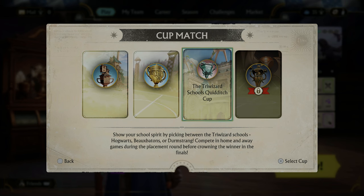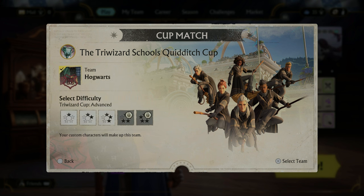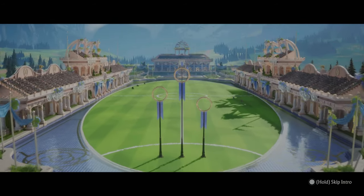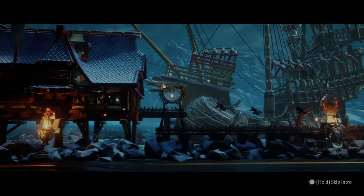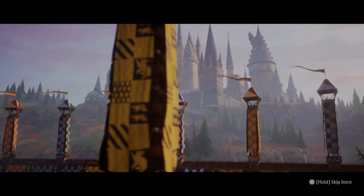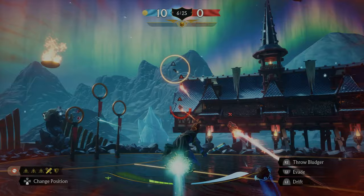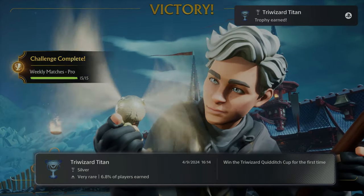I could now compete in the next cup — the Triwizard Schools Quidditch Cup, between three schools: Hogwarts, Beauxbatons Academy of Magic, and Durmstrang Institute. I obviously chose Hogwarts and played on advanced difficulty. The rivalry between the three greatest wizarding schools in Europe is legendary — on the Quidditch pitch, which would prevail? This was nothing too difficult, although the last game was pretty close. I played at all 3 schools' pitches, winning all 5 matches and snagging my 3rd cup — Triwizard Titan.